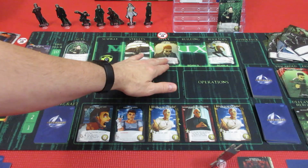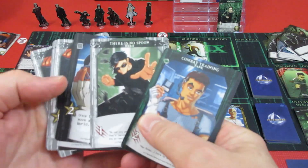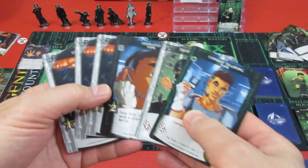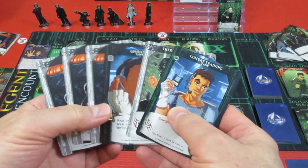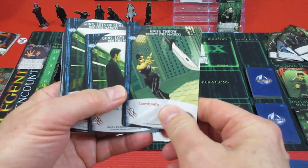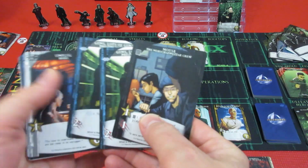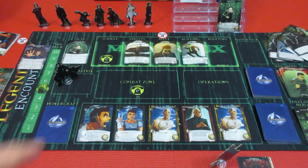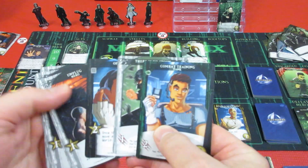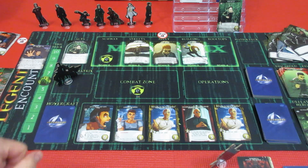These guys have chase ability - they're just going to keep moving. They want to get in the combat zone and start beating up Neo. Neo's card is this hand; he's got 2-3 attack and 2-3-4, and only 5 recruit. Not great. However, Morpheus has a 3 coordinate attack which he will play to help Neo, and that's going to give Neo exactly 6 attack.